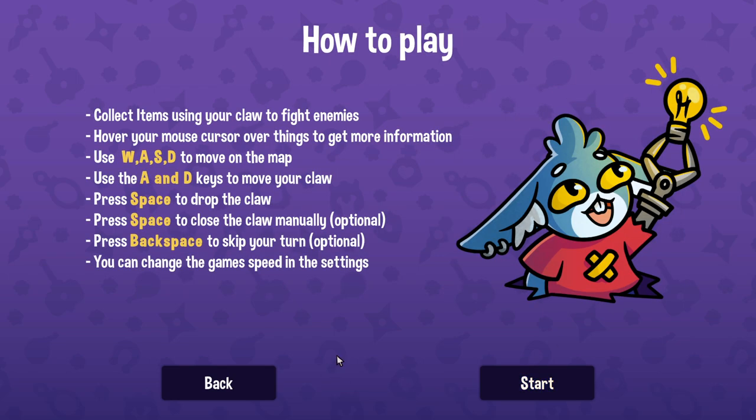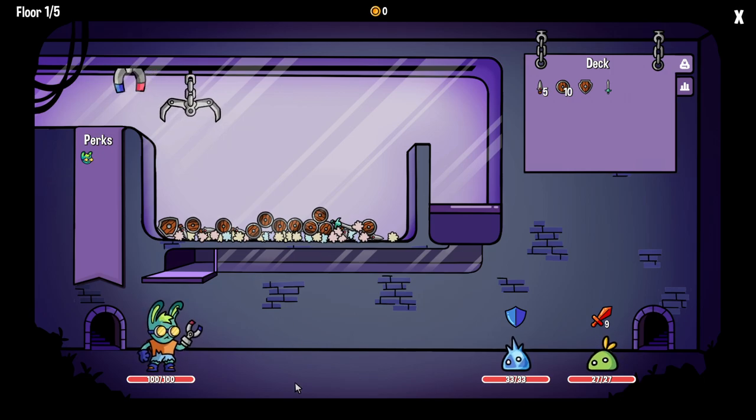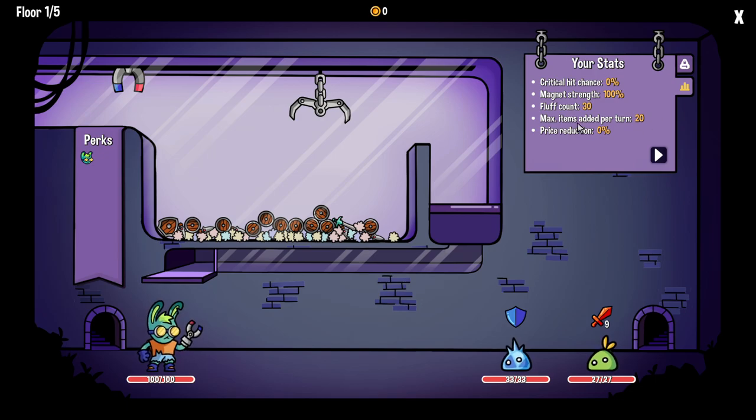The game is pretty simple. I don't even have to use my mouse for the most part. It's a claw machine — a claw game. On the right side, you can see these guys we're trying to take out. We're trying to get their health to zero — we're trying to kill them. We do that by getting things from our claw machine. Here's our deck up here — with an E. You have stats: how much fluff is in there, how many items can be added per turn, price reduction, magnet strength, and critical hit chance. Our deck is what can drop into our claw machine.